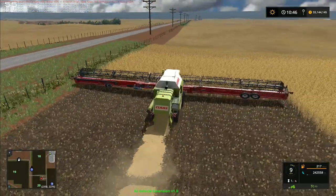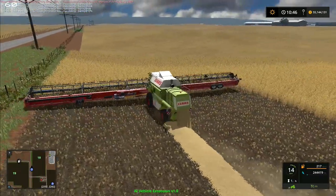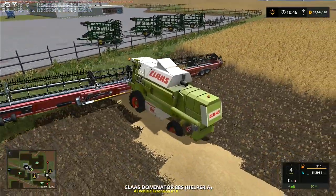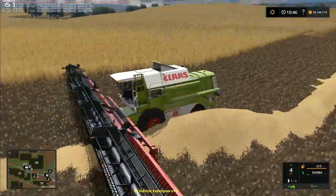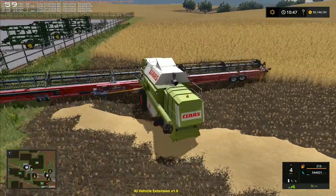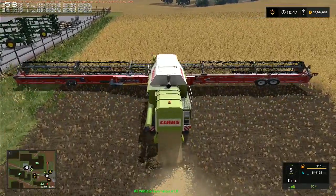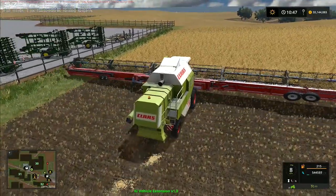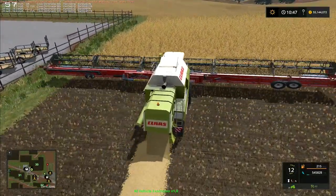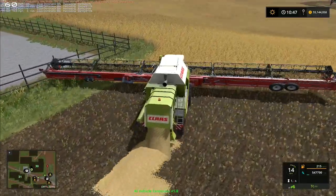The next one will come down that way and just turn around the corner and carry on up the field beside where this one has traveled, so we shouldn't have any problems with the second one. We do just want to watch this one up at the other end — it's going to have a slight issue. We've come to the corner here and should just turn around. I've got the corners set to 100 turns on these, so there shouldn't be too much issue with the turning.